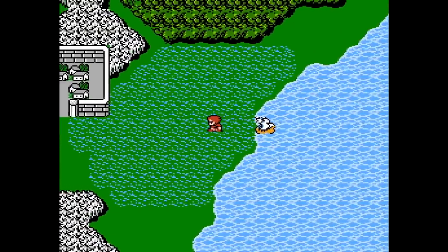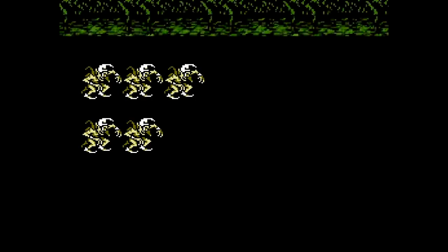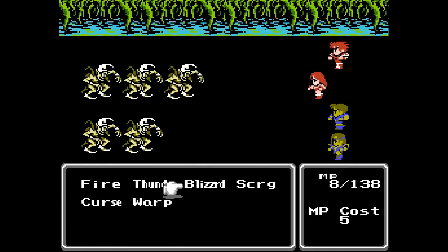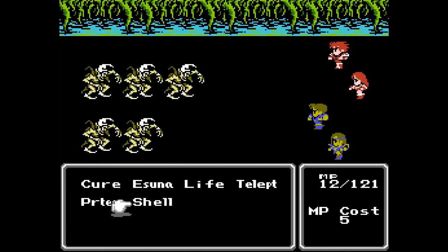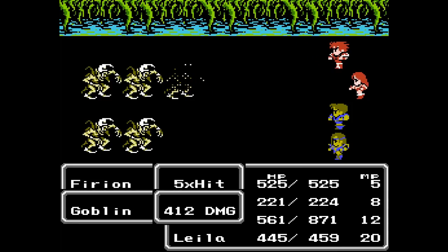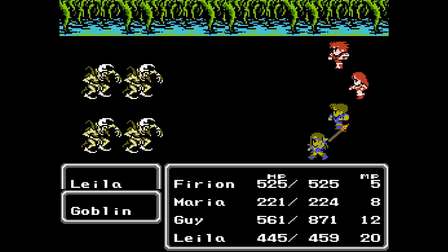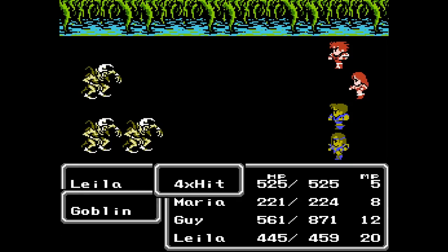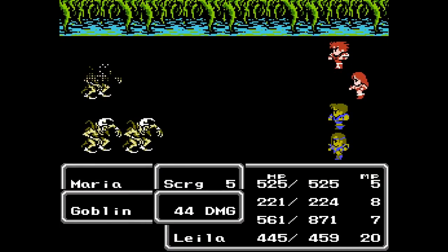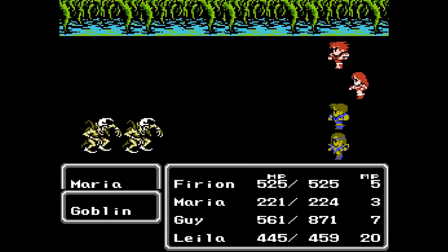But before heading back to Altair, let's make a pit stop at FASC. We can take care of these guys quickly enough. Although, I don't think I'm going to get any weapon or spell experience from this battle. Oh well — might as well take what we can get. Maybe I could get a little stat gain or something. There's really not much of a point to fighting rank 1 enemies at this point in the game, but at least we can kill them quickly enough.